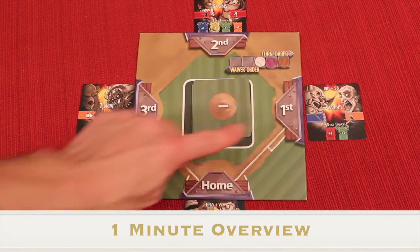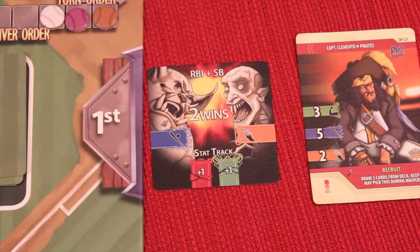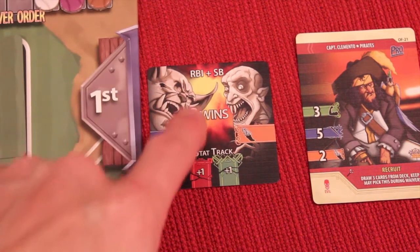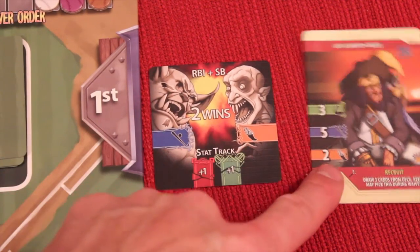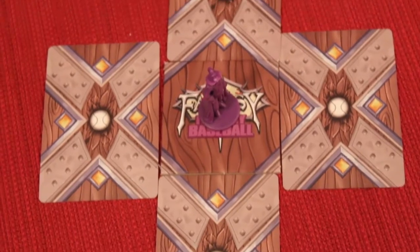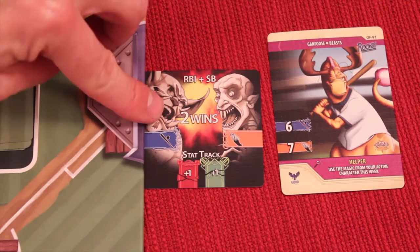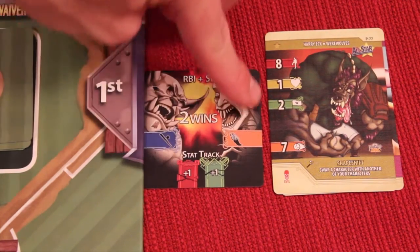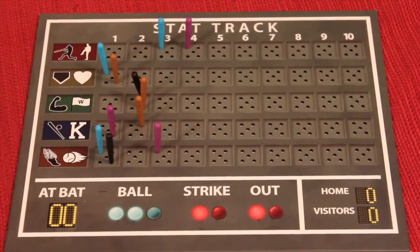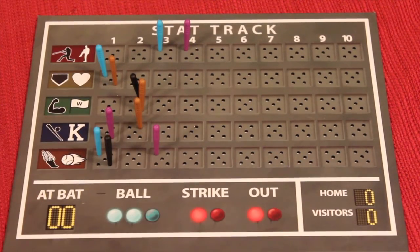In Fantasy Fantasy Baseball you're trying to win different games throughout the weeks and over different months to get to the World Series. Each week you're trying to win the amount of wins on this card by having the most of something like RBIs and stolen bases. You'll do this by secretly programming all four characters for that week. Will you try to win the week to get the wins, or will you try to just go up the stat track by the different colors, which will give you points at the end of the game depending on which place you are in each of the stat tracks?